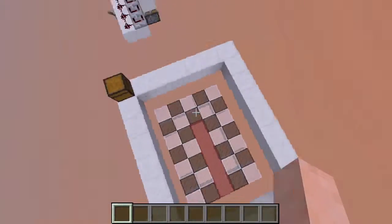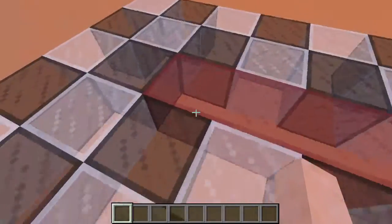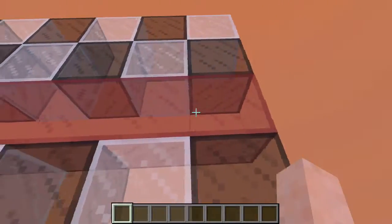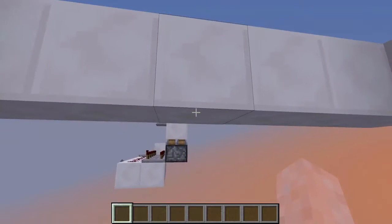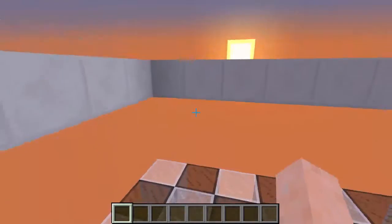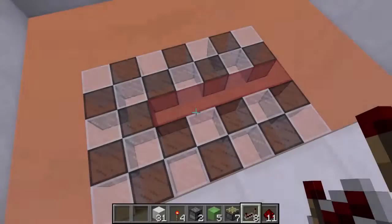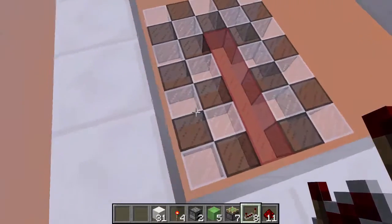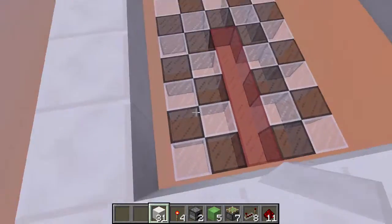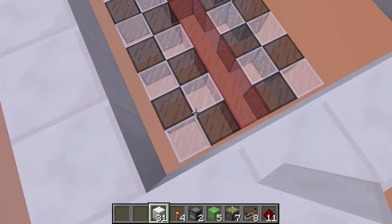You're also going to need a 5 by 7 block spacing to build your 3 by 5 piston door. You'll also need to dig 3 blocks down to place all of your redstone if you want to be flush with the floor. The way I'm going to be doing this tutorial is I'm going to be building the simpler version first, and then I'm going to go back and edit it to make it the faster version. So let's jump right into it.